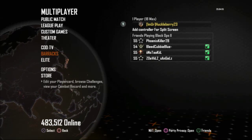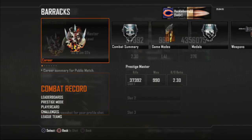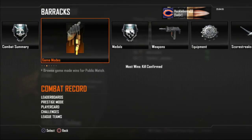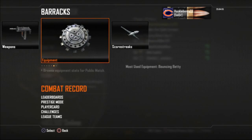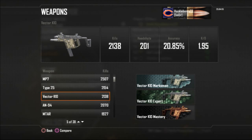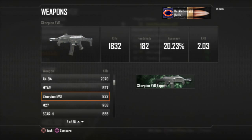Next I want to show you my barracks and combat record. I have a 2.3 KD, 1.41 win/loss, 376 score per minute, approaching a thousand wins, and I've played for about eight days. Now I'm just trying to get good gameplays and do unique setups. Going through the weapons quickly — the MSMC is my favorite weapon by far. The AN-94 is my favorite assault rifle, and I've really been enjoying the Scorpion lately above all the SMGs.